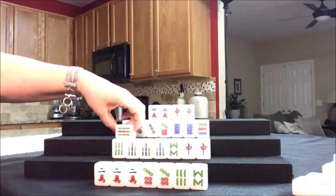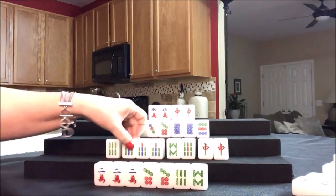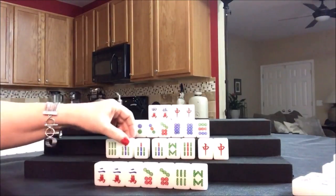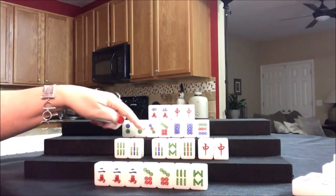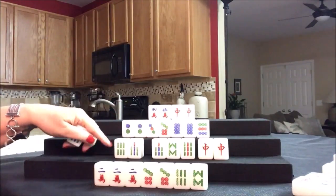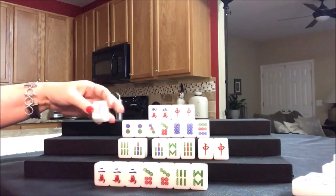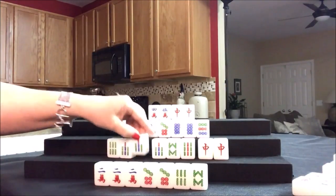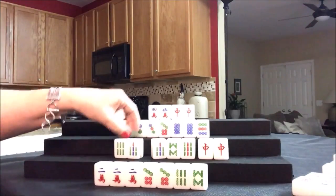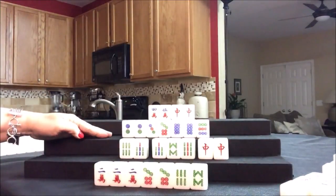Drawing for South - nine bam. I think they're still in the same situation: either a seven or a red, no matter how you slice it. Actually, if we do this, they're ready on a five bam or an eight bam. There are no eight bams out, but there are three five bams out - there's a chance for two tiles this way. Two tiles - let's Pung. Now they're ready on two tiles: seven bam. Drawing for West - three bam, that's a discard.